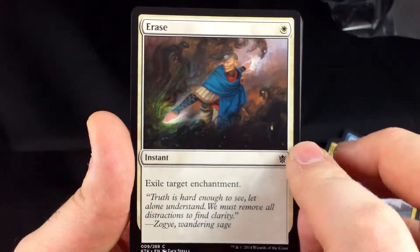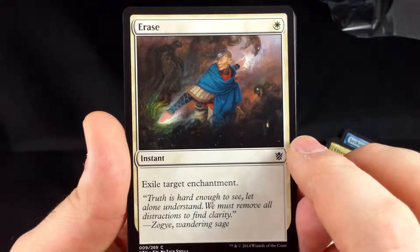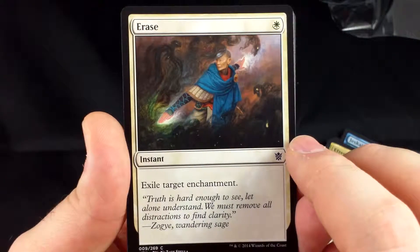Erase — probably a better sideboard card than a mainboard card. You probably don't want to include this in your initial 40.